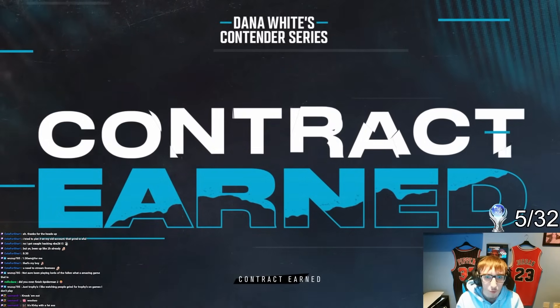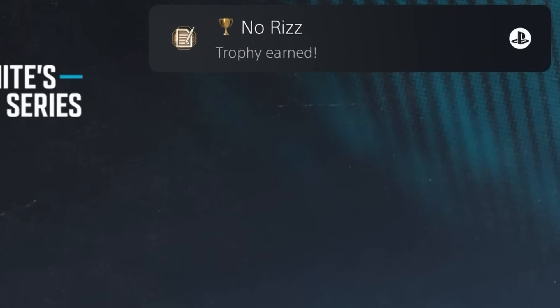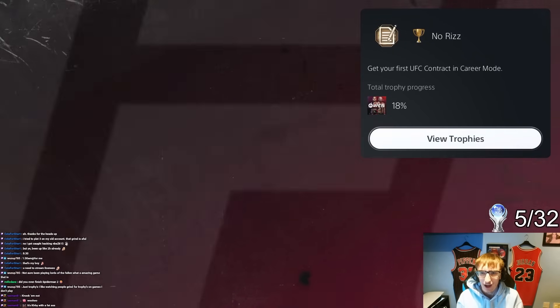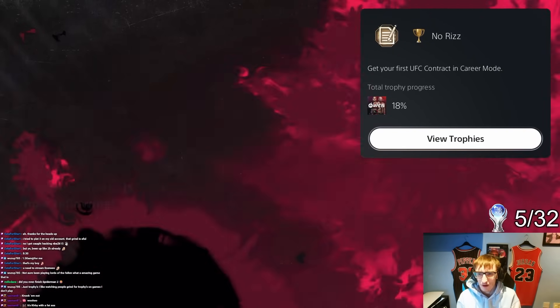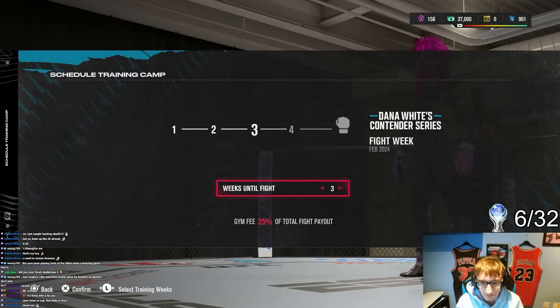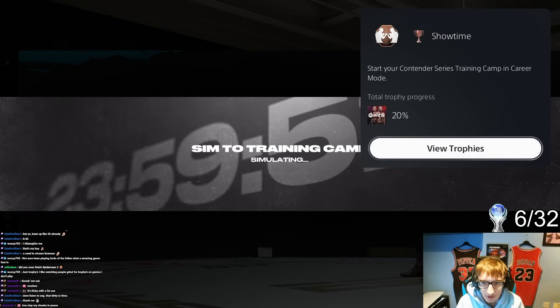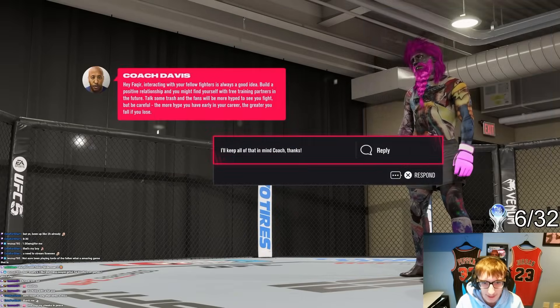After some killer performances, there was no doubt Fakir would be in the UFC, earning the next trophy alongside a shiny new one-fight contract. We've got our contract in the UFC, and I also got another handout trophy just for starting training before the debut fight — start your contender series training camp.